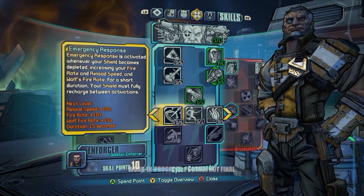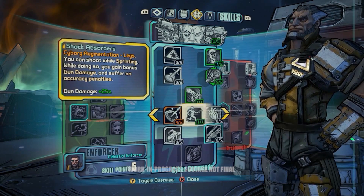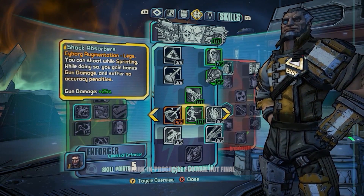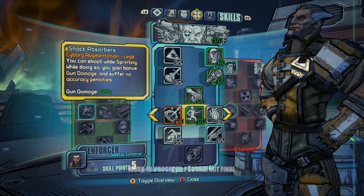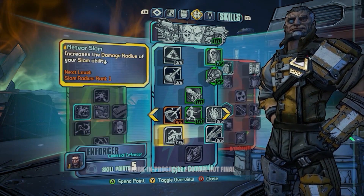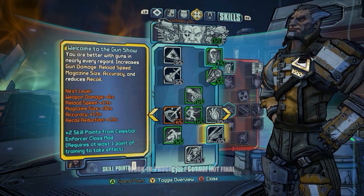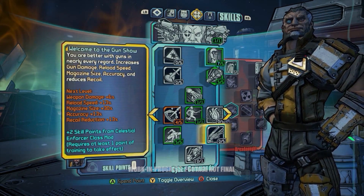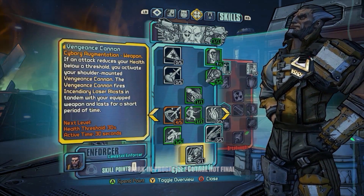Power Fist is really cool because it'll deal extra melee damage, and you can actually attack enemies from further away. The Shock Absorbers skill replaces his leg with a robotic leg, and this allows you to shoot and reload while you're sprinting, which can come in really handy. The Meteor Slam is also really useful, because the Butt Stomp — or Ground Pound or Slam, or whatever we're calling it today — is really, really powerful in Borderlands: The Pre-Sequel.